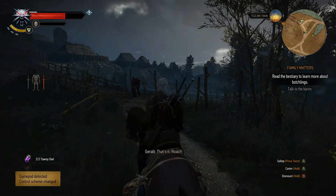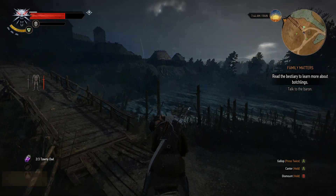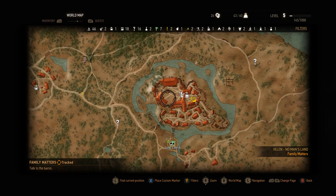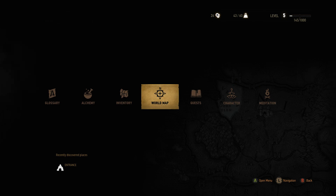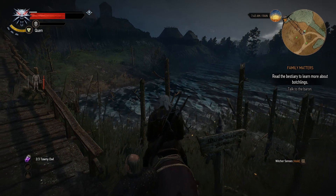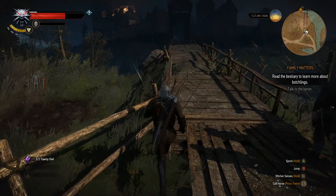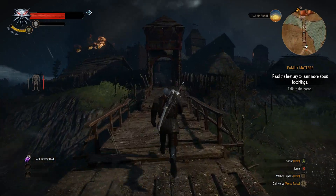Welcome back guys to another episode of Witcher 3. This is part 18 and we are at the location already. Last time you saw me traveling, I cut that short so you guys didn't have to watch boring travel. So I am here already. This is the Baron's castle, I think, and we have to go see the Baron. I think his castle is on fire when I arrived here. Let's check out what caused the fire.